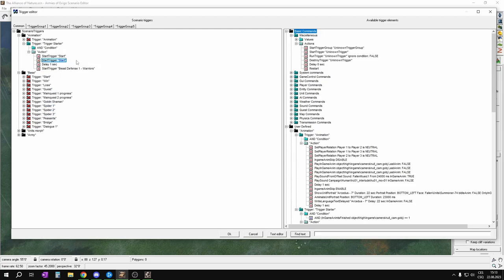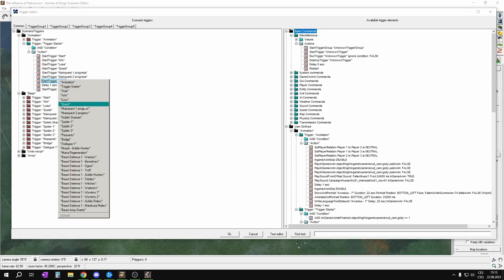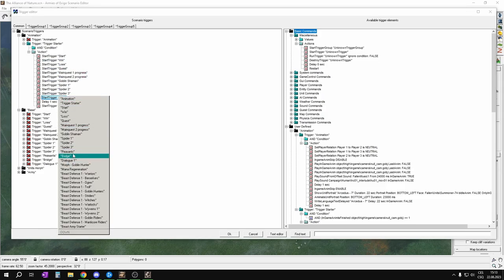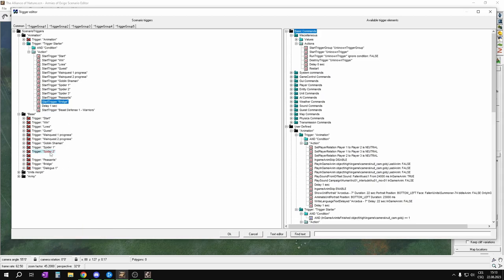We will basically start every single trigger that we have in the base, so I will copy it with Ctrl-C and Ctrl-V and then choose another one. So we have win, loss, then quest, main quest 1, main quest 2, then all the neutral enemies that will be dropping some items — that's definitely something we want active from the beginning — also peasants that we can capture or release, and also bridge. The dialogue 1 trigger I will not enable yet because we didn't set it up yet.